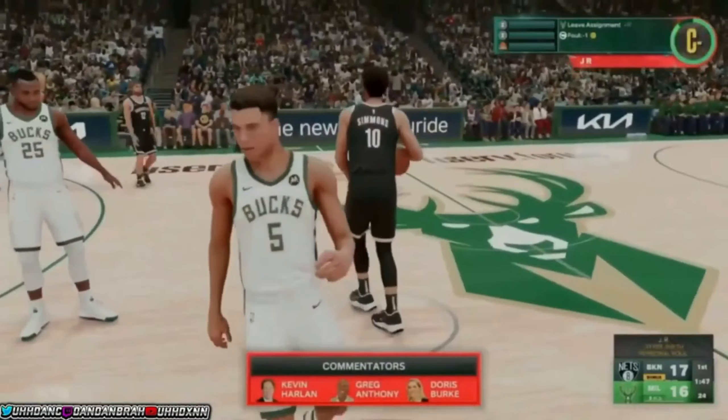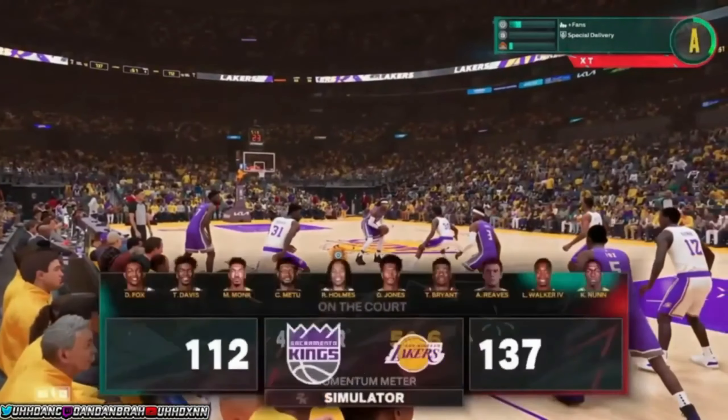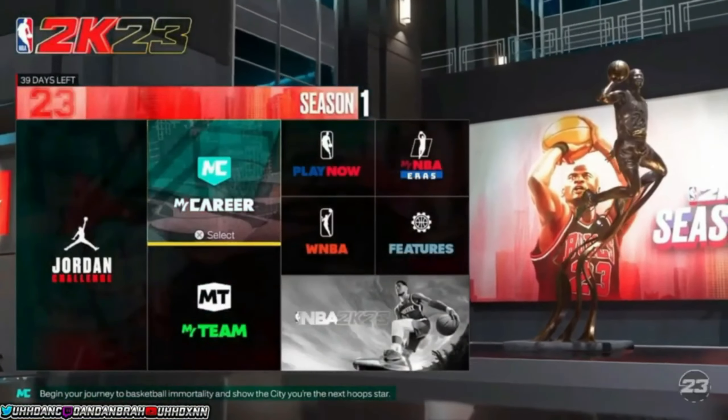There are a few different steps you need to take — it can be time consuming, but if I was on PlayStation I would totally take advantage of this glitch. What you want to do is play MyCareer on 12-minute quarters to get the most out of this glitch. Once you get under a minute left in the game, go ahead and save and quit out of the MyCareer game.